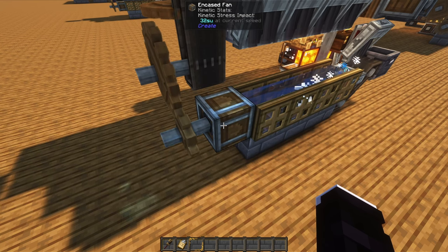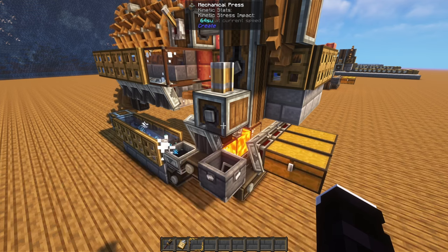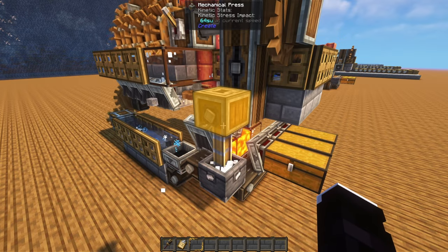Additionally, they will also power up the encased fan, which needs to purposely be run at a lower speed, and the mechanical press, since we don't need it to run any faster than this and it will only waste stress units.